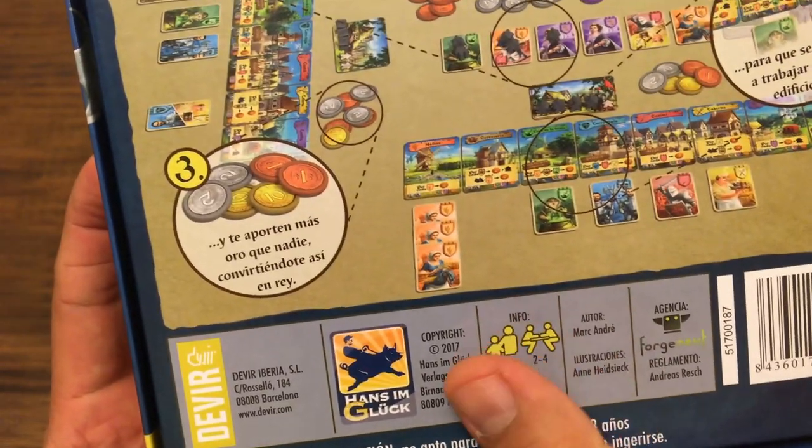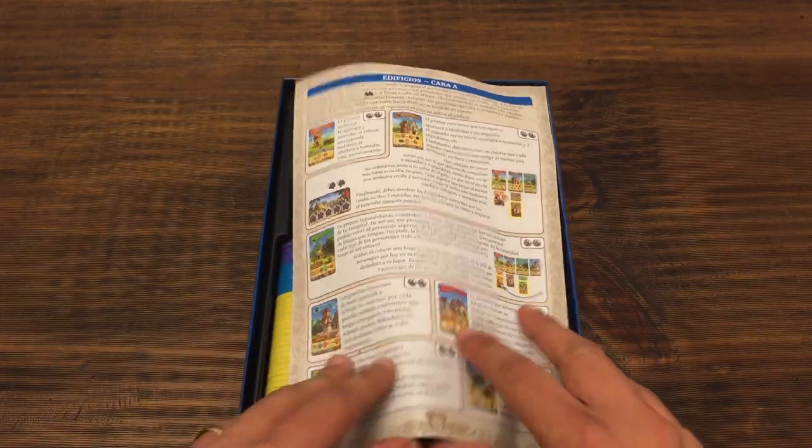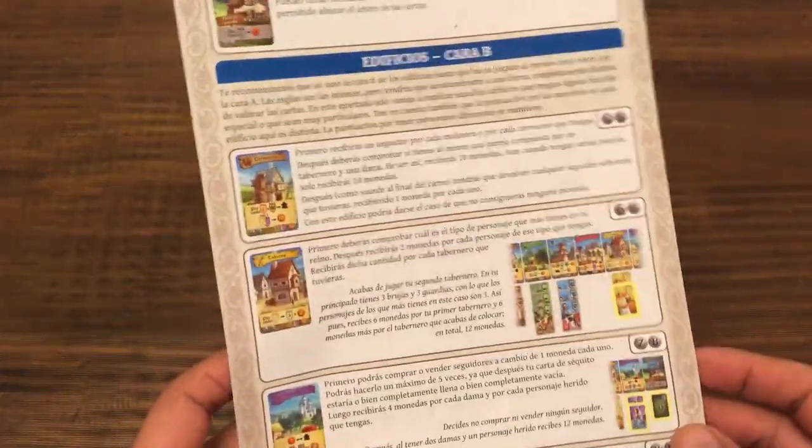La verdad que yo lo he jugado y me ha funcionado, hasta en 20 minutos lo hemos jugado. Muy buen juego. Hansen Glue es la editora original. Viene el manual en castellano, está bastante detallado. Solo son 8 caras, 4 hojas. Viene una hoja de ayuda para saber qué hace realmente cada uno de los edificios.